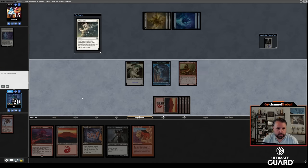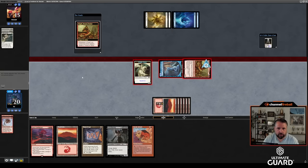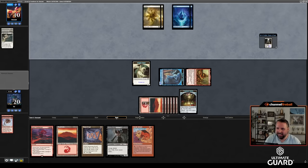Pathing Atroxa — that play makes sense. Griselbrand is coming, you don't want to take too much damage. I can also cast Virtue of Loyalty at some point. I'm about to get a second Treasure off Mogda, and he has to do something — he's at ten facing down five points of damage. And that's a 2-0, no big deal.